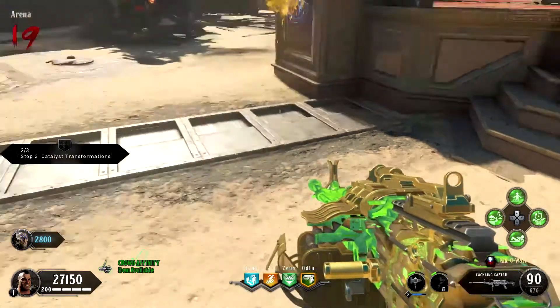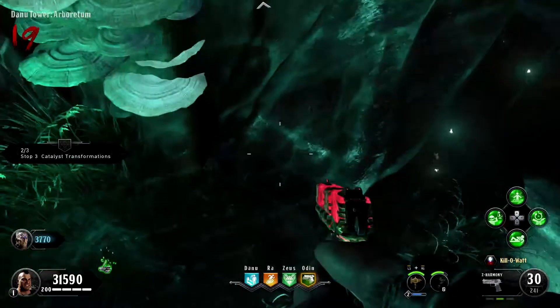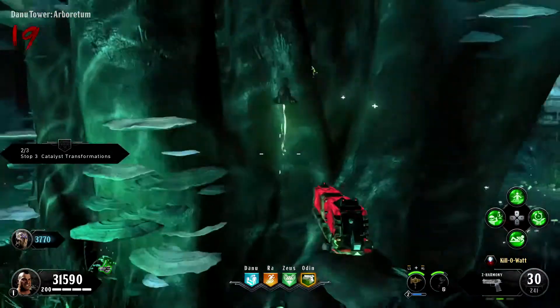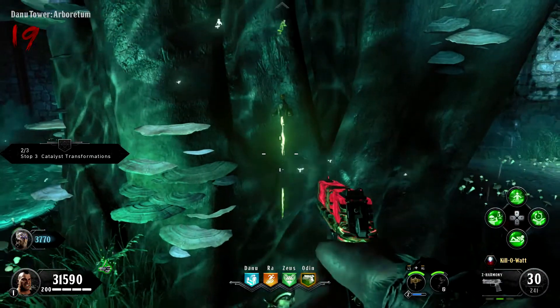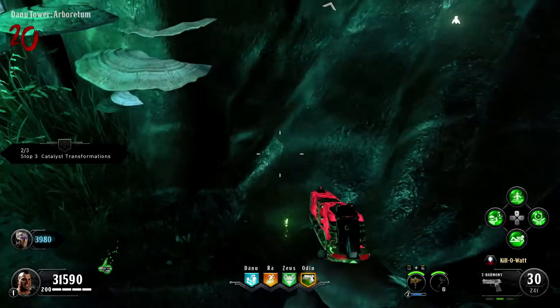They throw in the pot, then you come back over to the Day New section where the tree is and you knife it right there. That puts the tap in the tree. Then you just have to wait one round and you can pick it up.